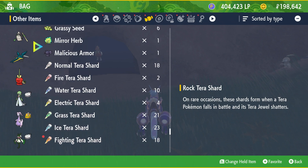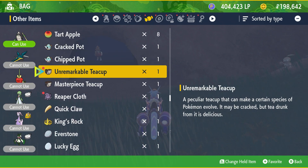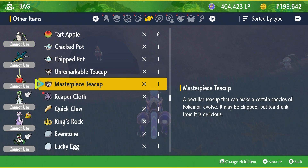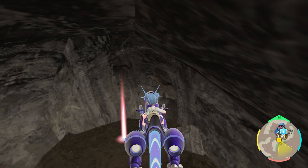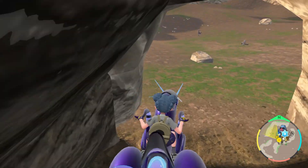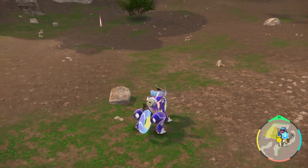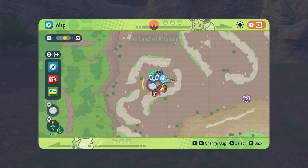Evolving Polteageist is actually very similar to evolving Sinistea. You will need to get one of two teacups: either the Unremarkable Teacup or the Masterpiece Teacup. The one you need depends on if you have a Counterfeit or a Masterpiece one. For the Counterfeit Polteageist, you will need the Unremarkable Teacup, which can be found in Paradise Barrens, just south of the Flypoint in a small cave.